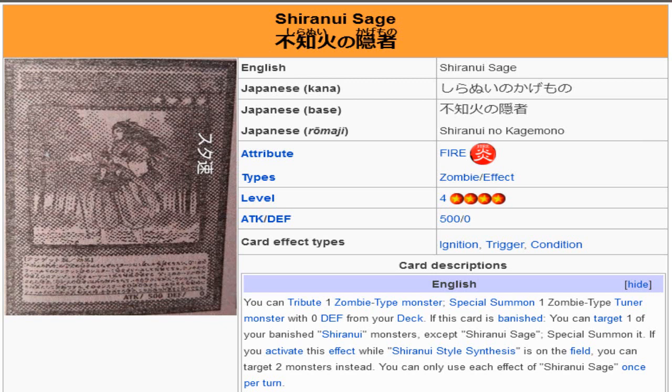The remainder of its effect is: if this card is banished, you can target one of your banished Shiranui monsters except Shiranui Sage and special summon it. If you activate this effect while Shiranui Style Synthesis is on the field, you can target two monsters instead. You can only use each effect of Shiranui Sage once per turn.